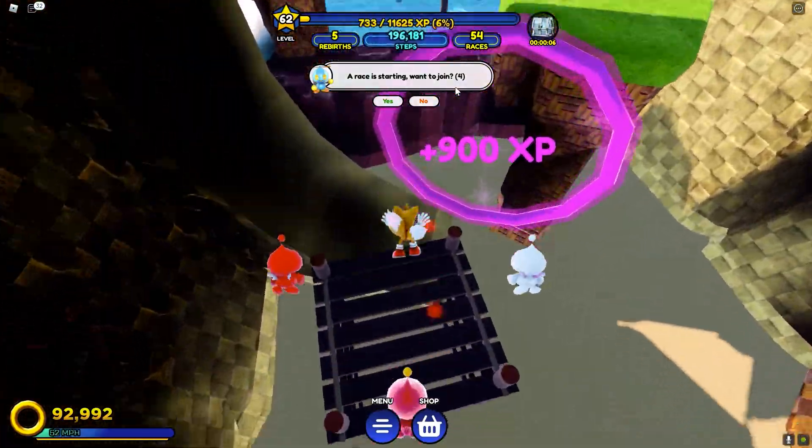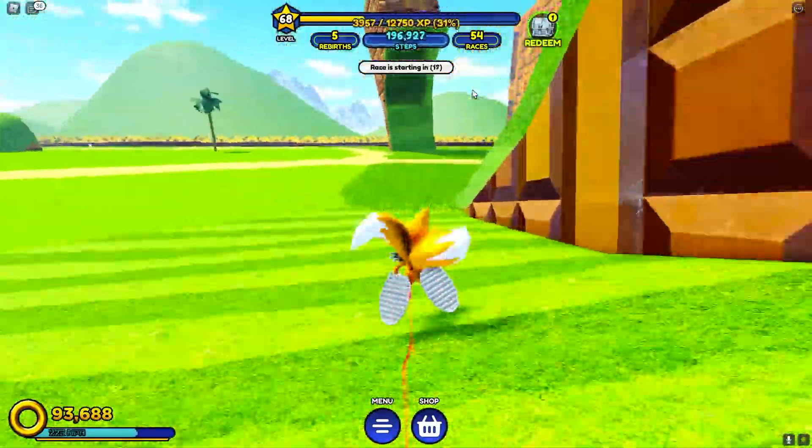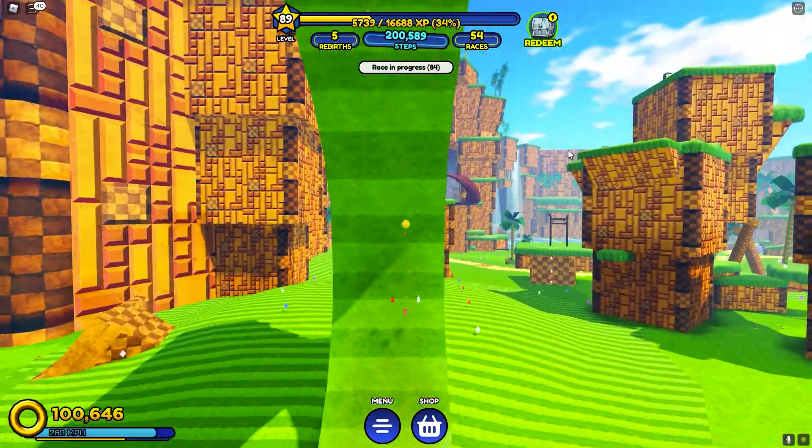After you complete the Emerald Hill Obby, head towards the back of the map and look for the two half loops that face each other. Make sure your character is leveled up enough, then hold the shift key to boost yourself and bounce off the other loop.